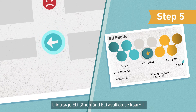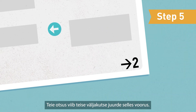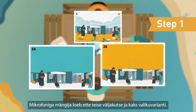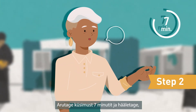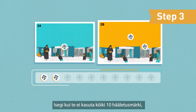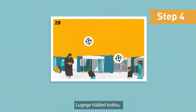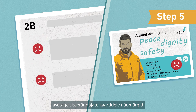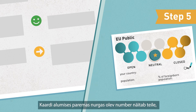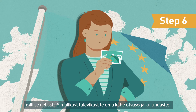Move the EU star chip on the EU public card one step toward the blue or yellow end. Your decision leads to the second challenge of this round. The player with the microphone reads out the second challenge and the two options. Discuss for seven minutes and vote with your remaining chips. Even if you don't use all of your ten voting chips, they cannot be transferred to the next round. Count the votes, place the smiley chips on the migrant cards and move the EU star chip. The number in the bottom right corner of the card will tell you which one of four possible futures you created with your two decisions.